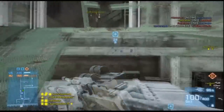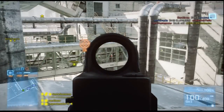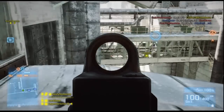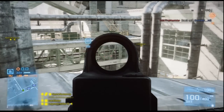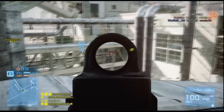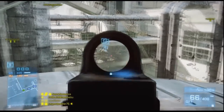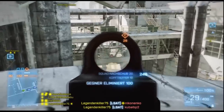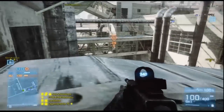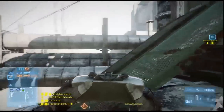Jetzt kommen wir mal zur östlichen Brücke. Hier kann man sich unter diese Treppen stellen oder hinlegen – den Tipp habe ich von Stein auf den Joe, danke nochmal an der Stelle. Und hier kann man schön nach C zielen. Als Tipp: ich würde hier nicht so wie ich einen Rotpunkt nehmen, sondern irgendwie ein höheres Visier und Schalldämpfer oder Mündungsdämpfer, damit man nicht so schnell gesehen wird. Im Hardcore-Modus ist das auch ziemlich geil hier, weil man dann keine Killcam kriegt. Wenn man sich dann noch oben den Eingang mit einer Claymore sichert, kann man gut Kills machen.